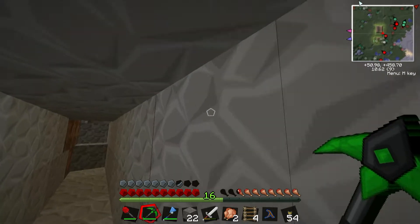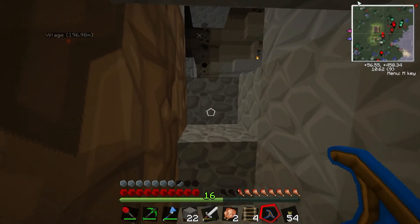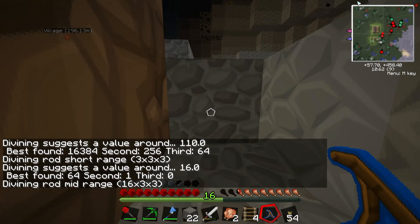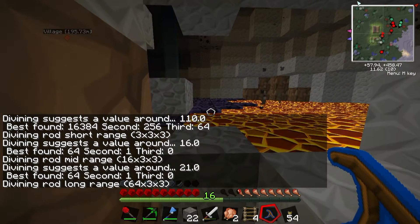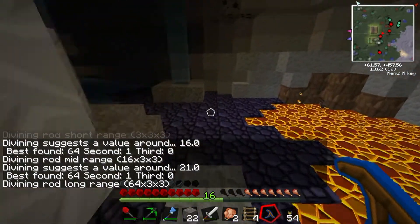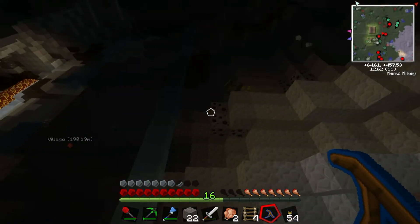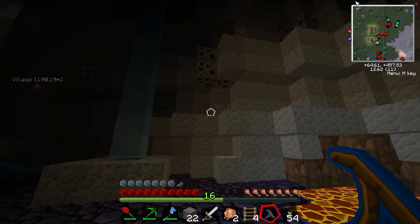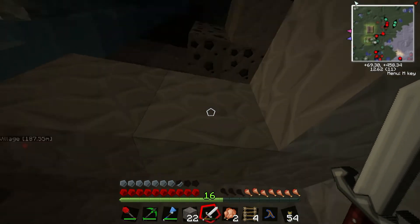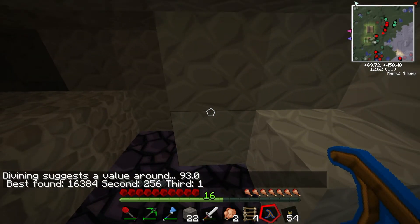I wonder where the nickel... Oh gosh. It's clear on the other side of the pool still. I forgot we were... What we came this direction for was the tungsten ore. Okay, there's something right in front of me. There he is. Yeah, he'll fall on me if I... Get over here. Oh, let's see here. Tungsten ore. Yeah, it's still this direction. Let's just keep going.